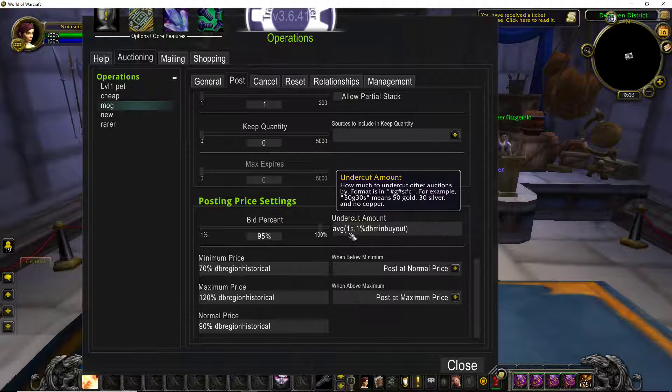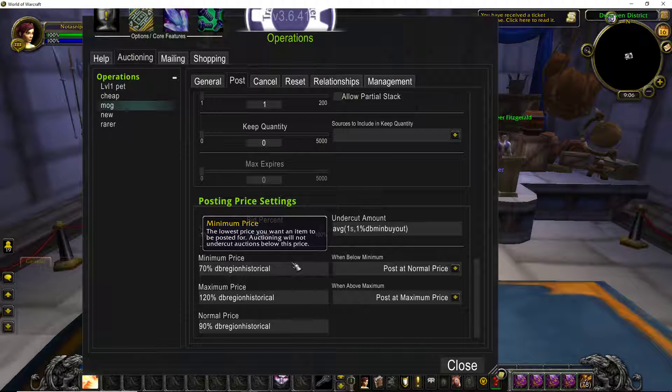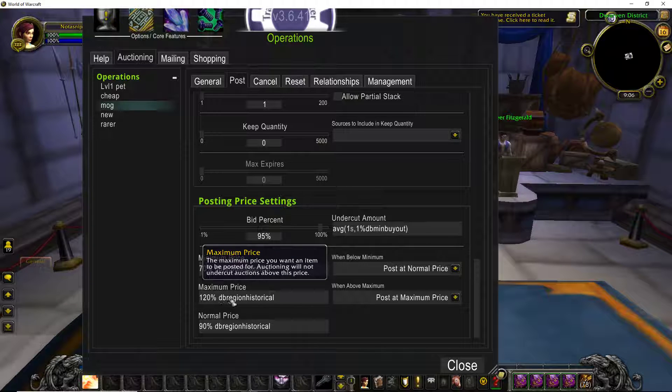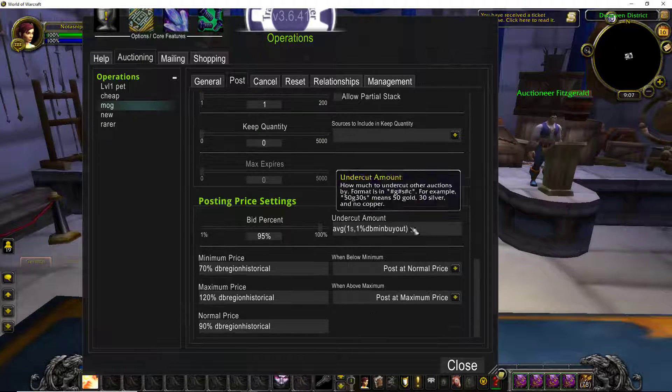Our posting price — we undercut using this input. It averages between one silver and about 1% of the minimum buyout, so it makes sure it undercuts enough that people are going to be buying yours over the next guy, but it's not undercutting too much. We also do our bid percent a bit lowered because some people just like to bid. Our minimum price is 70% of the DB Region Historical — so if anybody has the same item you're posting but they have it below 70% DB Region Historical, we're just going to post ours at our normal price. Our max price is 120% of DB Region Historical, and if people have the same item for above our max price, we're just going to post ours at our max price. You can change these however you want — it just depends on what kind of item you're posting and what you want to get for it.